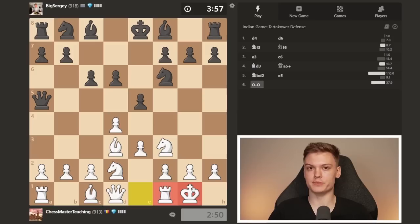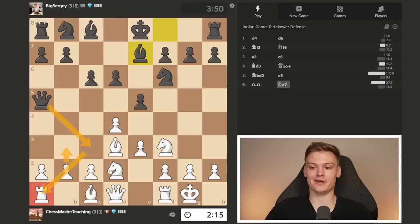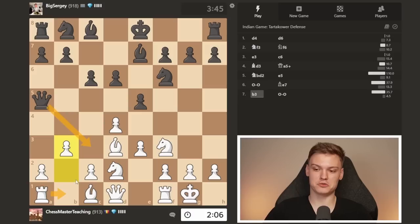Typically you want to castle in most Zukertort positions. There are some occasions where it makes sense to delay it a little, but those are pretty rare. Now part of our plan would be b3. However, on b3, I'm wondering what if the opponent tries to play queen c3, hitting the rook — that may look terrifying. However, the queen would be pretty lonely in our camp and potentially getting exposed. So, rook b1 — the simplest response. That's why I didn't really care about it too much.